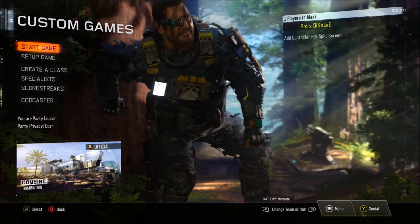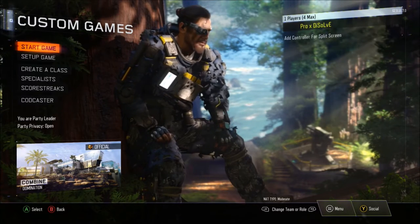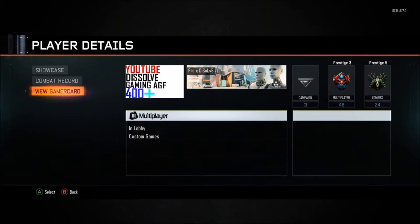Hello guys, it's Zorv Gaming here and today I'll be showing you how to get four god modes against scorestreak tricks and a funny gun animation. First of all, just go towards and click on the combat record.